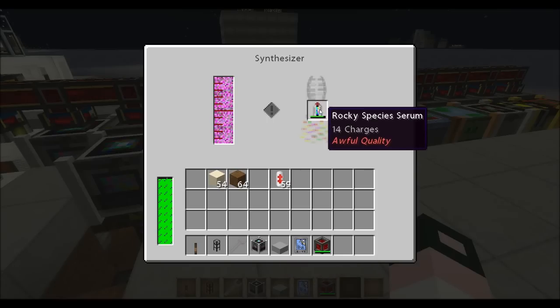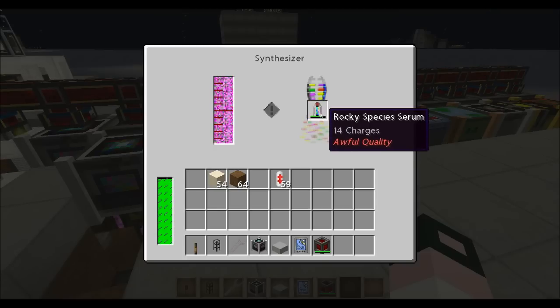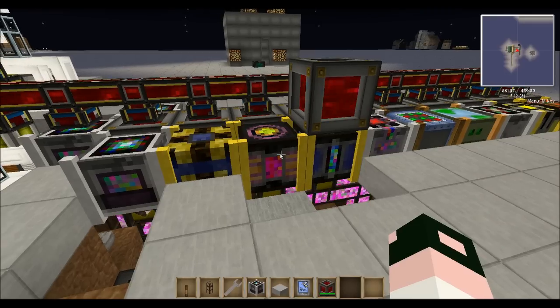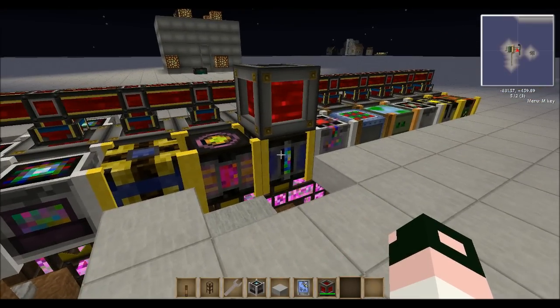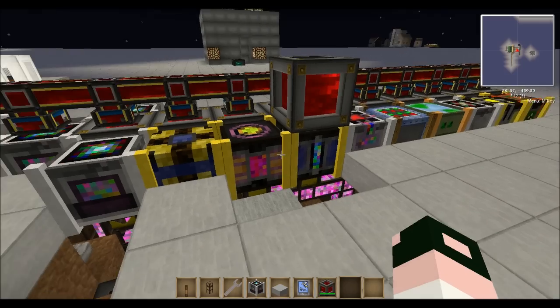The synthesizer, as it's charging or adding charges, will make the quality awful — it brings down the quality as you're adding charges. So it doesn't really matter what quality you start with. It could be Excellent quality, but by the time it gets through the synthesizer you're back down to awful. So you have to run it through the purifier anyway.